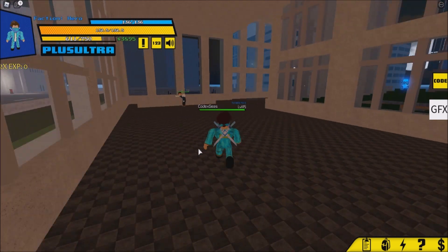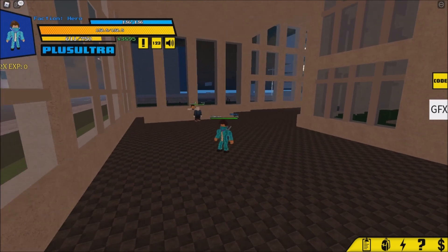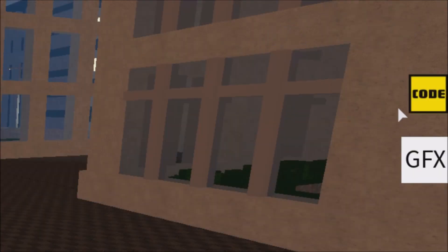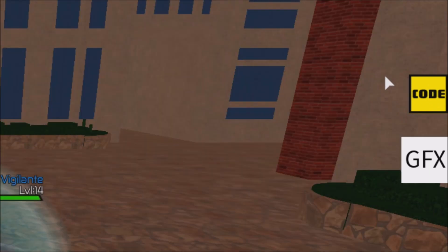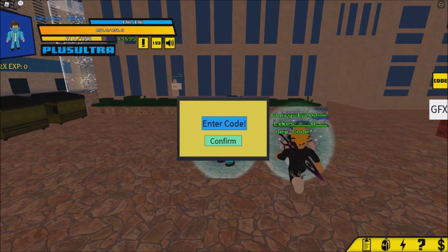Let's get straight to the point. As you can see on the right side there is a code — let me zoom in. We need to click it, but it won't pop up, so we need to reset to be able to click it, and then the code UI will pop up.